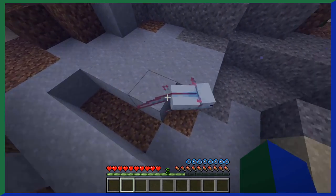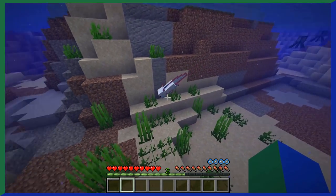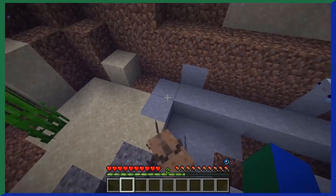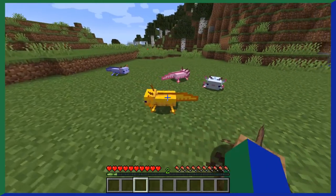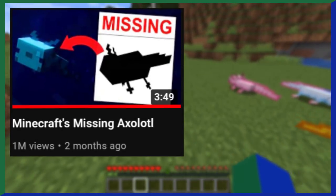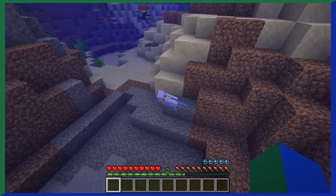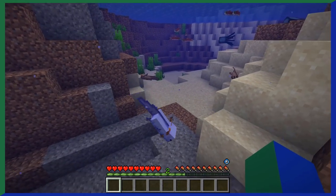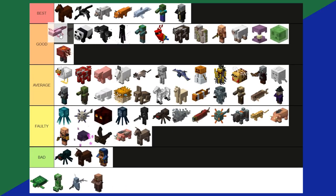Axolotls were added in 1.17 and have become almost universally loved among the Minecraft community — hating axolotls is like hating dogs. Axolotls come in five official colors, or seven if you count the missing trailer axolotl and the green one seen in that same trailer. Axolotls do more than just swim around — they'll actually attack other underwater mobs, which is pretty cool, unless you've made friends with a squid. Overall, axolotls are a good tier.